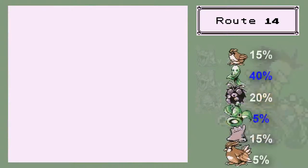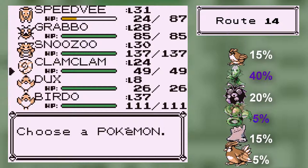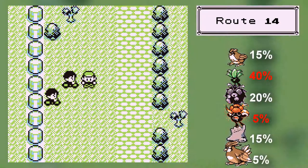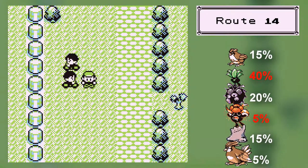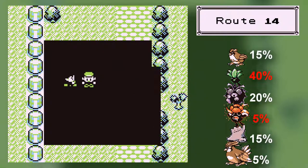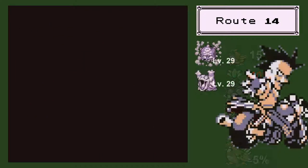Pretty much now I'm just going to try and level up Shelder — Clam Clam — because I need Clam Clam to get up to level 30, just so he learns some good moves before I evolve him. Why'd that guy turn around? Pokemon, we'll rumble. No, Rumble didn't come out until like 15 years after this.